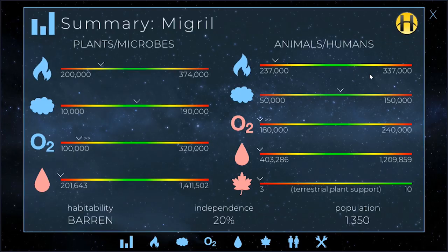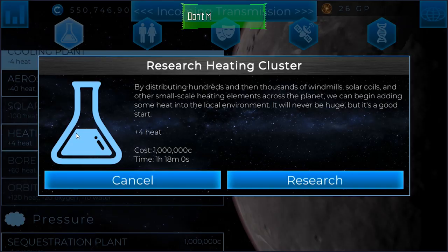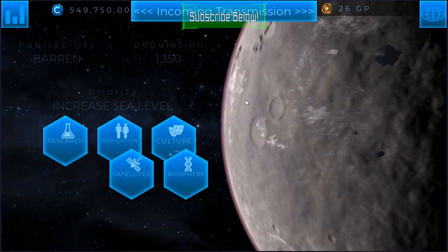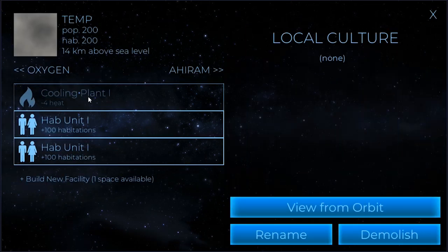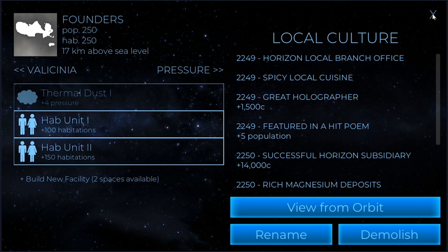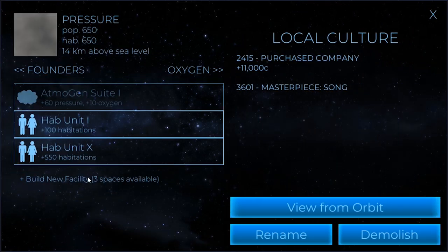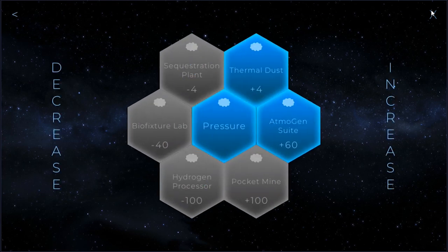So the first thing we're going to want to do is head to research and get ourselves the heating cluster. That's going to be what helps us get the planet's temperature up. We've got one cooling plant here, and I deleted the other cooling plant, which is what I wanted to do. So for pressure, we would want to get the sequestration plant at some point.